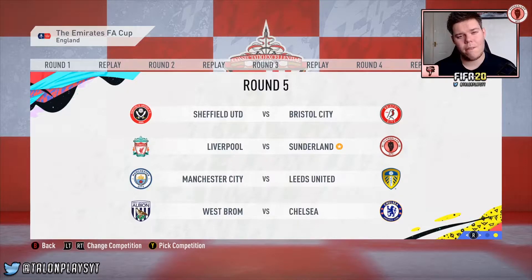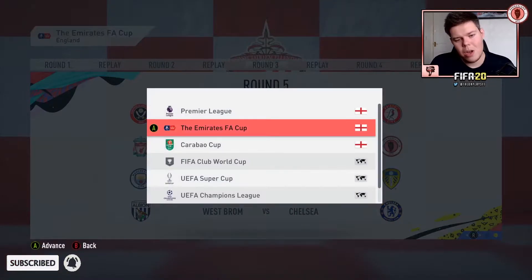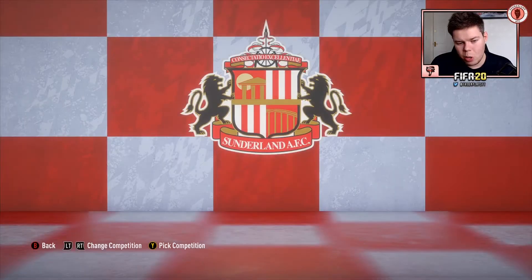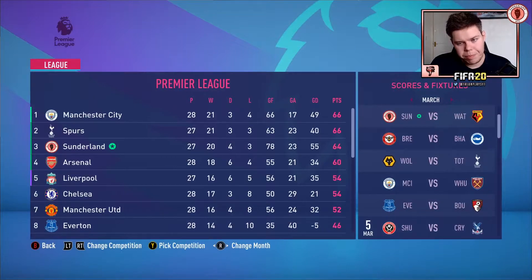Welcome back to the FIFA 20 Sunderland career mode. We have Liverpool next in round five of the FA Cup. We just beat them with the under-23s in the Carabao Cup final 2-1. Moving into the Premier League, we are third in the table with Watford next, and we've got the second leg against Monaco as well — we're 4-0 up, so we should be fine. Going with the rotation team.